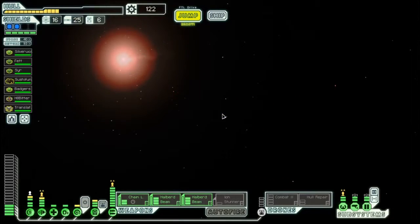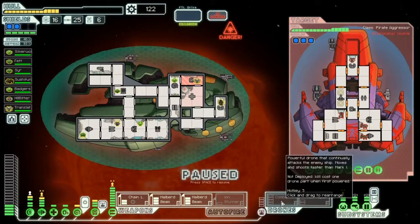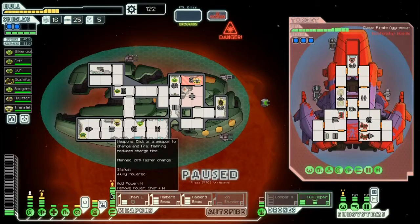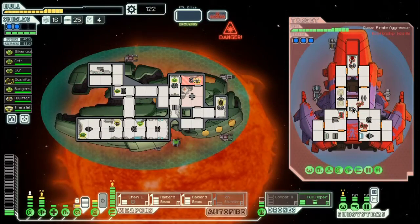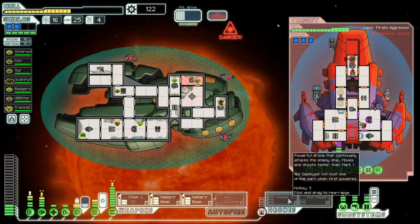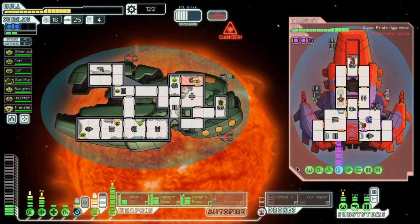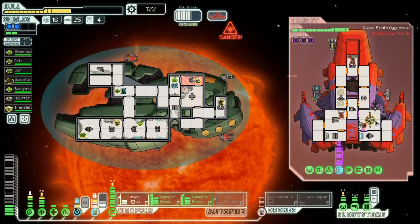I really need a store because I want to buy some drones. This is a nasty looking bugger. Let's put out a hull repair real quick, send in the hacking, and mind control the pilot. Then we'll send out our combat drone. Are we ready to hack? Let's attack — it'll get down quite a bit. Let's fire the chain laser on the shields.